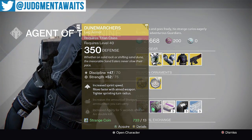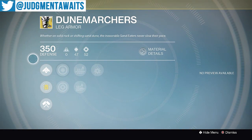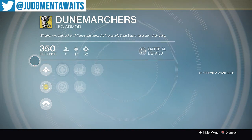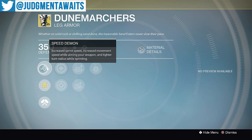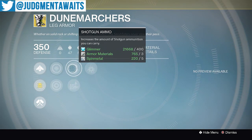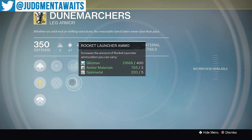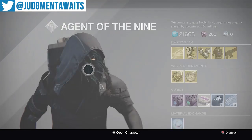They're expensive and you can't infuse them. But here are the Dune Marchers — these are really fun. I love the movement on the Titan, and the Dune Marchers make that even better because you get Speed Demon: increased sprint speed, increased movement speed while aiming your weapon, and a tighter turning radius while sprinting. I like this in both PvP and PvE. So go ahead and pick this up. We've got increased discipline, increased strength, shotgun ammo, rocket launcher ammo, and arc double down. Go ahead and pick those up.